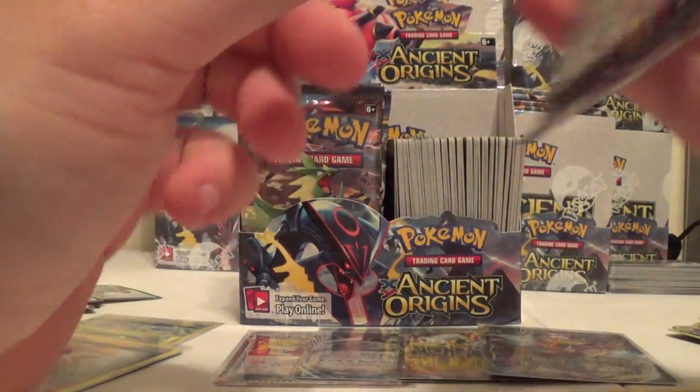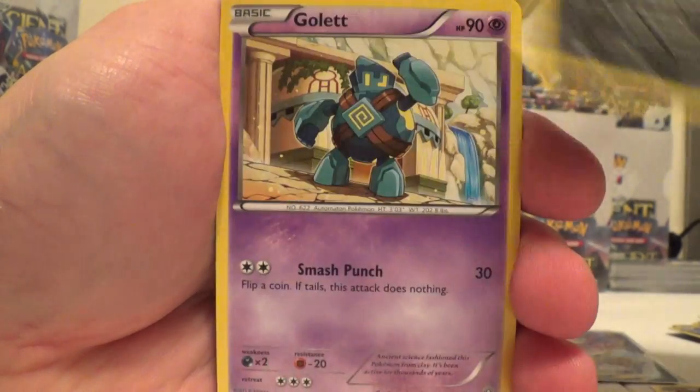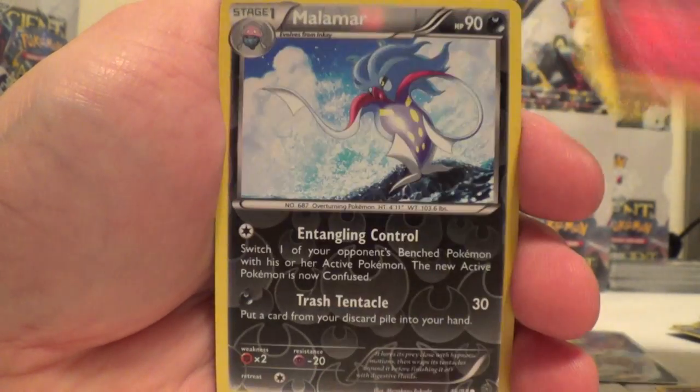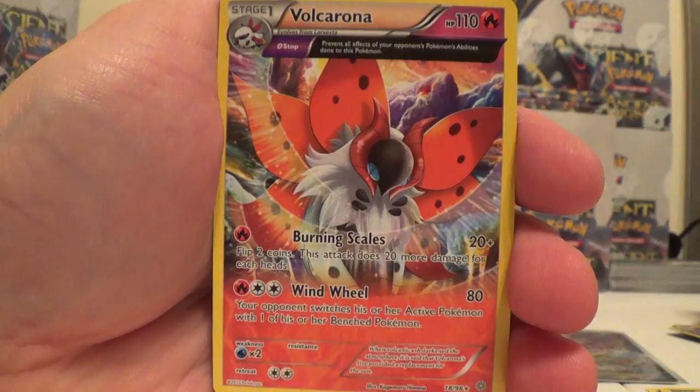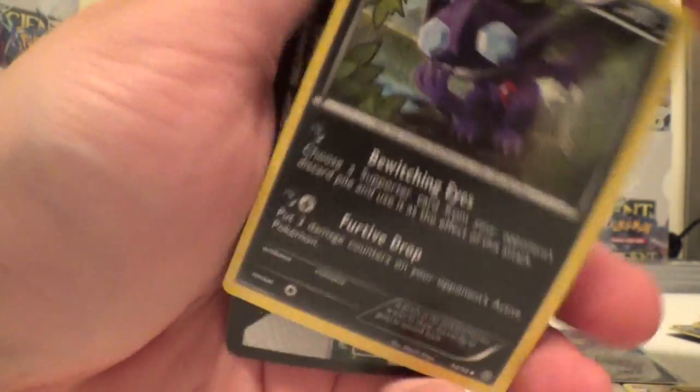Oh my lord. Porygon, Baltoy, Malamar, Golit, Ralts, Reverse Malamar, and a Volcarona Rare. Rotom, Lucky Helmet, and Sableye.